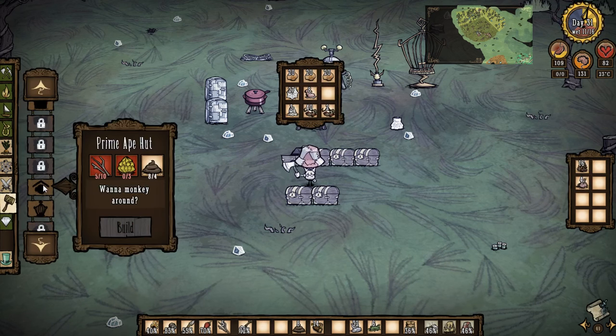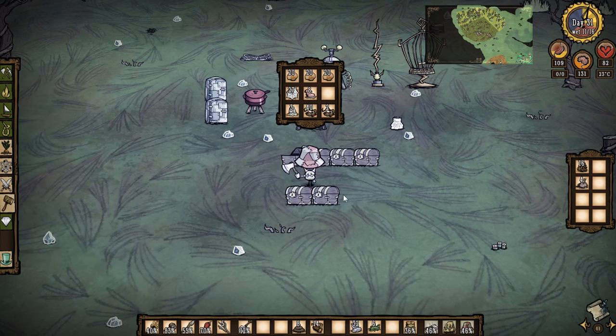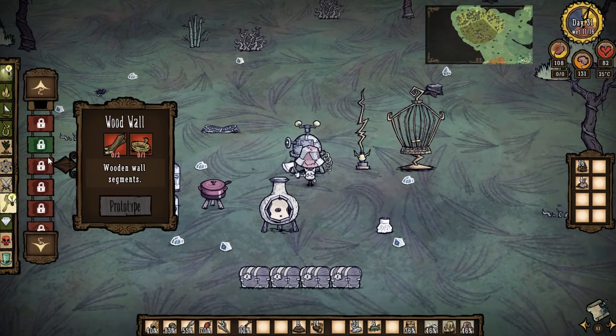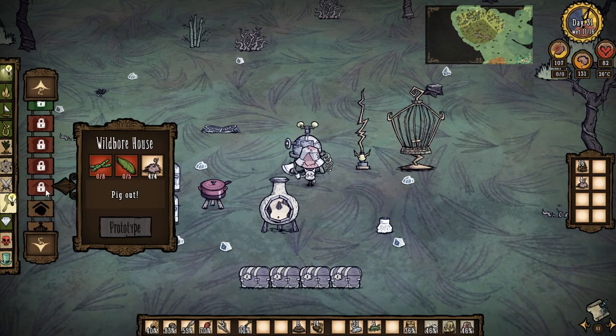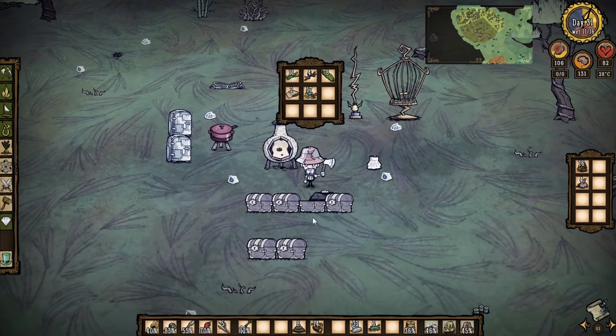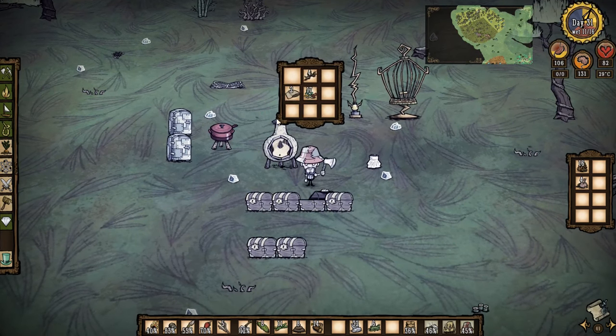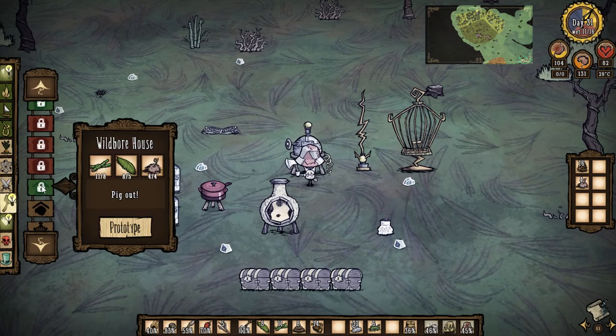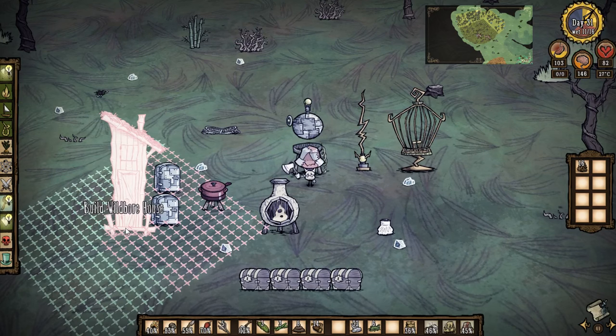Now, what do I need to build a wild boar house? The first thing I need to do is check structures. Wild boar house needs bamboo, and I'll find it in this chest. Oh, I think I've got just enough. Back over here — structures, wild boar house. Yep, got enough. Right, prototype it.